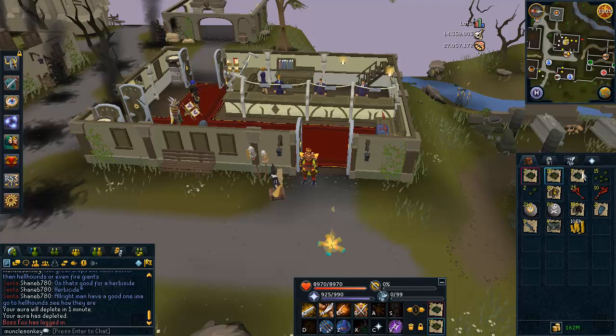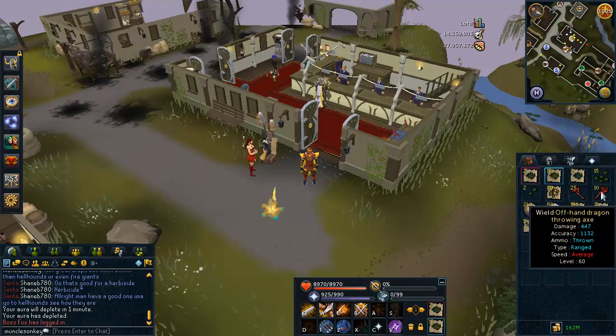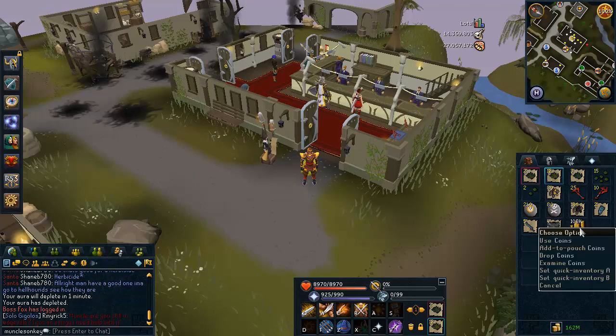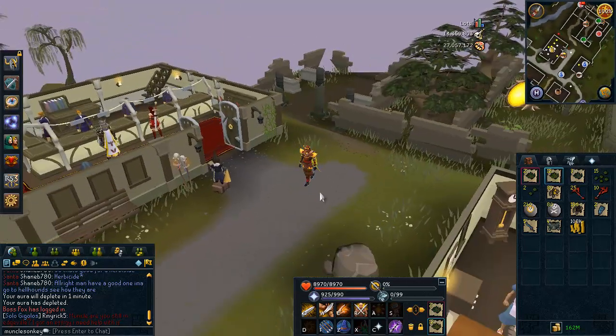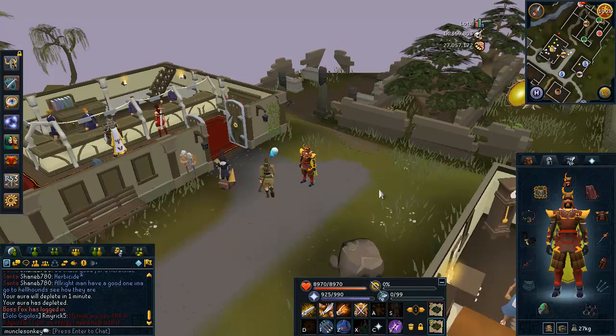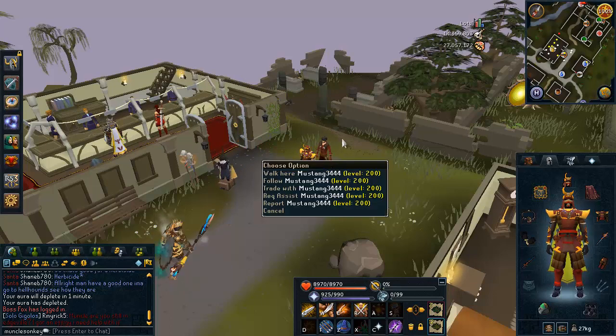Hey guys, it's Uncle Zonkey. I wanted to make a short video today and explain a few things. As you can see in my inventory, there is some loot — that's because today they updated Chaos Giants, the reward from the quest Birthright of the Dwarves, where you can go and kill them and possibly get some Dragon Throwing Axes. Before today, the drops were so terrible it was not worth going there because you just wouldn't make any money at all. I had a previous video showing loot in which I made like 90k in an hour. So I only killed them for half an hour this time, and these are the drops I got. They're substantially improved — the drop rate for the throwing axes has been way buffed, and they also drop a ton of coins. I did test the XP rates as well: it's going to be 385k combat XP an hour at the Chaos Giants. That is with using Drygores — if you're using anything less, it's not going to be as much. I was using Tetsu and Drygores. I'm going to be showing you guys how to kill them as well in just a second.